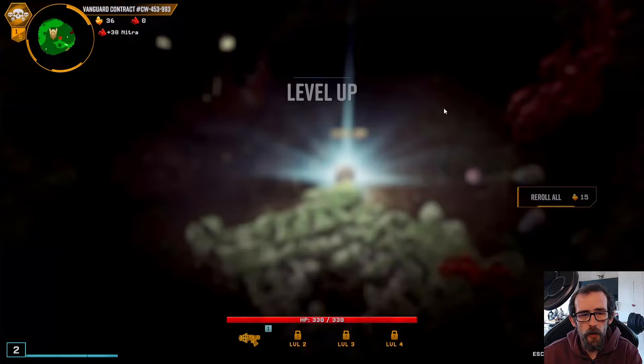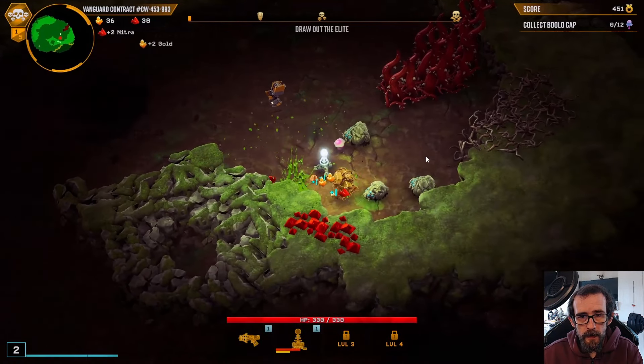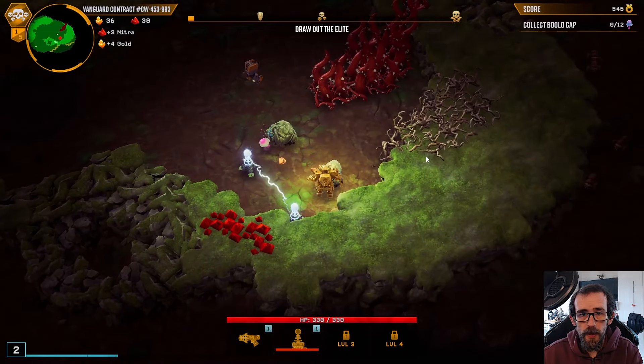We're basically going to go all in on the Shock Turret — that's what we're leveling up today. Oh, look at all these loot bugs, what a joyous start.